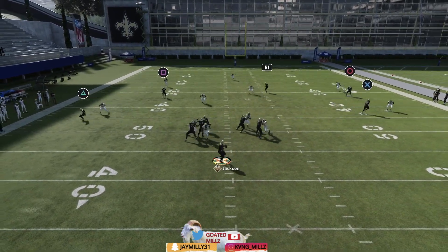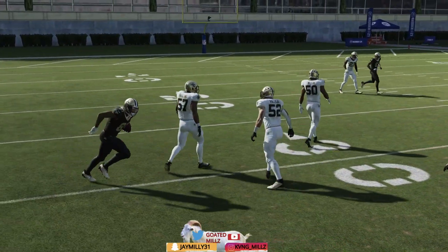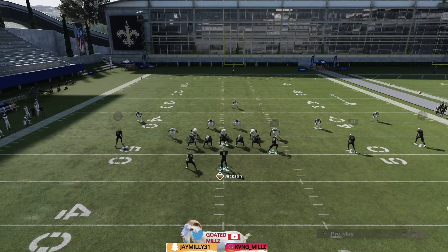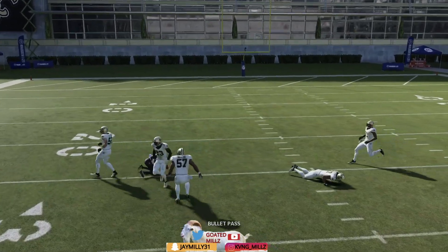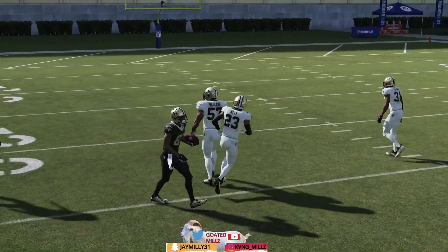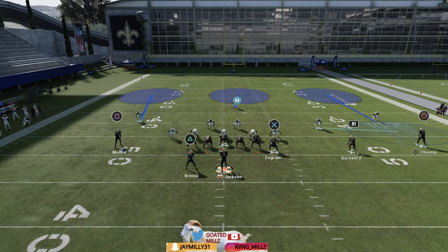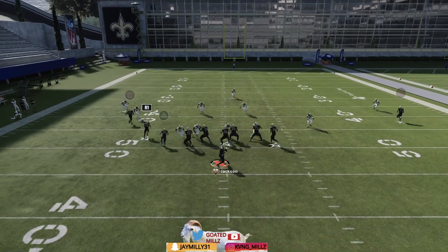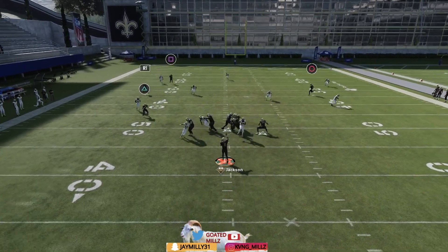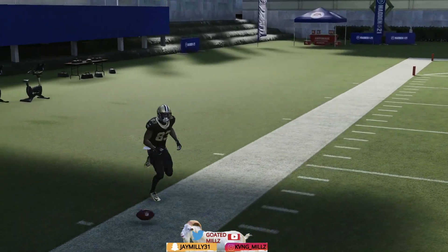Next play against cover three is curl flat. Curl flat stock is just so good — that stock post route gets open right in the middle of cover three for an easy completion. Also, put thunder in the comments if you made it this far. What you want to do: block X, circle on the in route small route, motion over the solo receiver, put them on a streak, put triangle on a ghost — look at the solo receiver get an easy dot.